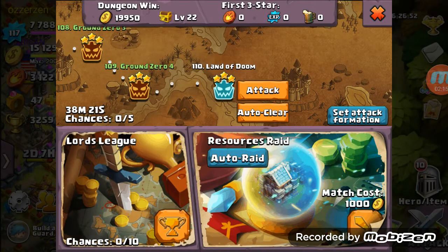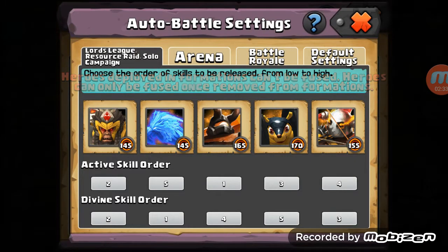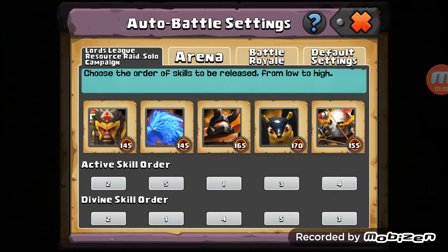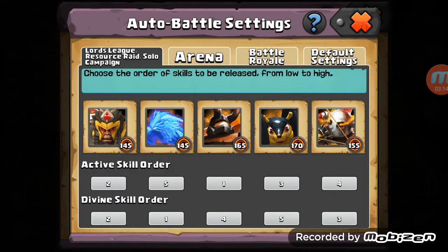The other thing I wanted to go over is the auto battle setting, which I think can be useful, though it's currently limited. You get there by going to your set attack formation and clicking auto battle setting. You basically order what you want everybody to do. It's broken into two things: the active skill and the divine skill. I have my Abyss Demon going first with his heal, my Great Sage second to lock out the other guys, then Pangoli, Chiron, and lastly Sapprix — since he uses more rage than the others.